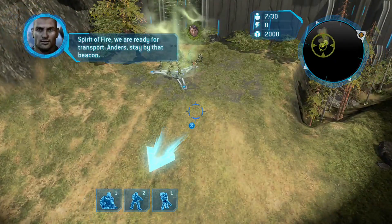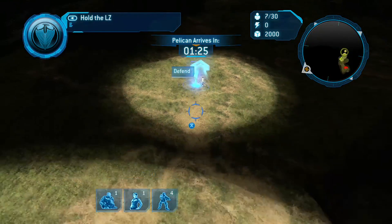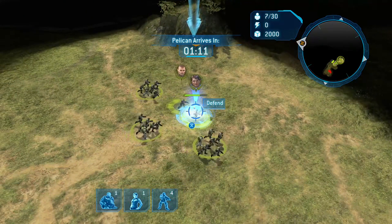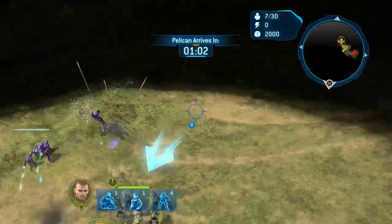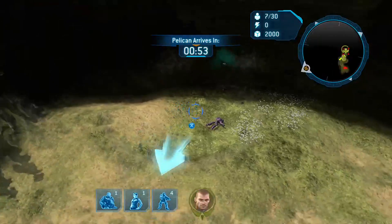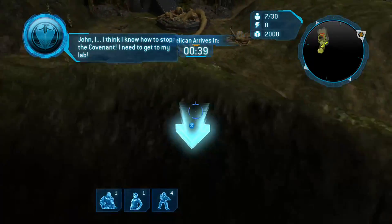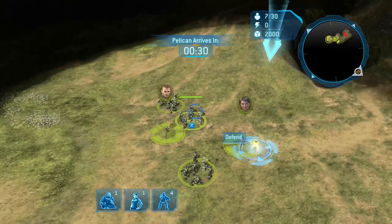Spirit of Fire, we are ready for transport! Anders, stay by that beacon! Let's get all our men to the beacon. I think I know how to stop the Covenant — I need to get to my lab. Baby steps, professor. Let's try not dying first. Yeah, good plan. Guess we just wait at the moment until the Pelican comes to pick Andrews up.